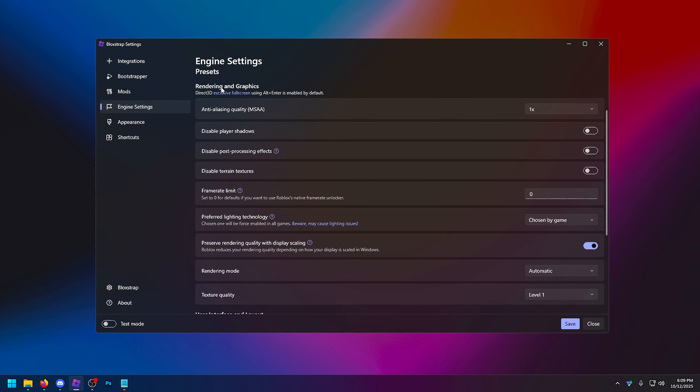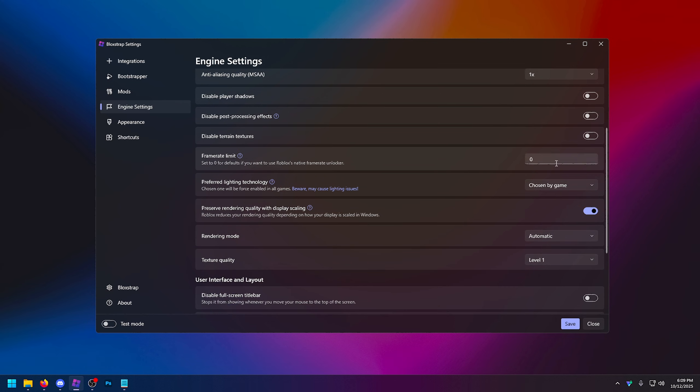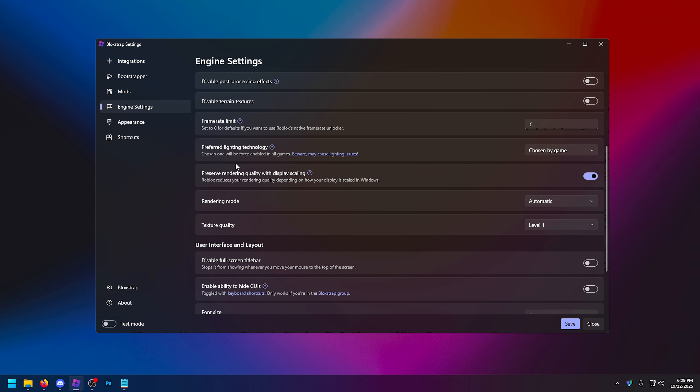As promised, I'm going to give you the best FastFlags. But first, we're going through our rendering graphics settings. Anti-aliasing — I'd have this on one. For low-end PC users, turn all of these on: disable player shadows, disable post-processing effects, and disable terrain textures. Frame rate limit doesn't actually work anymore even if you set it to zero. If you want to unlock your FPS, I have an entire video on that on my channel. Preserve rendering quality with display scaling — have this on, unless you're on a laptop or office computer. Rendering mode — set to automatic. Texture quality — set to level zero for the best performance, though you can move up to level one if it looks too bad.